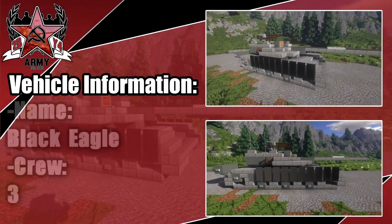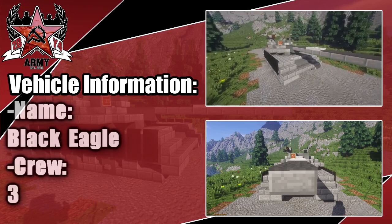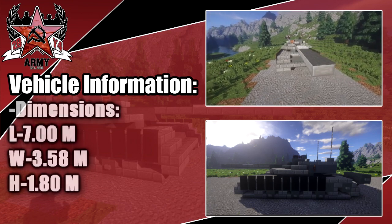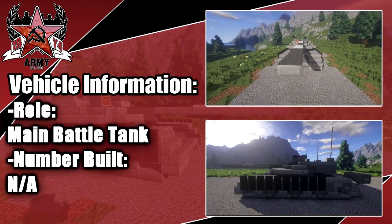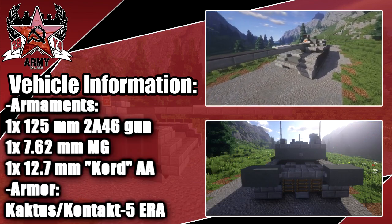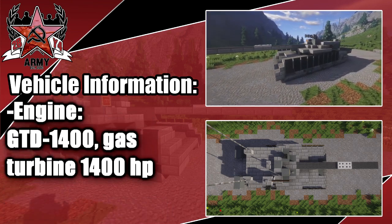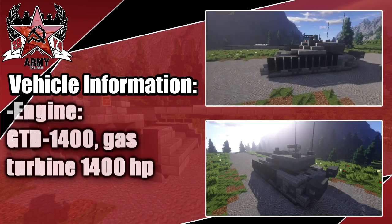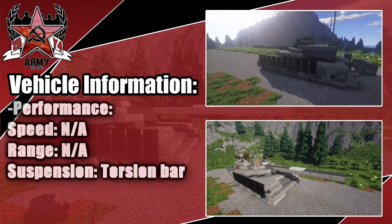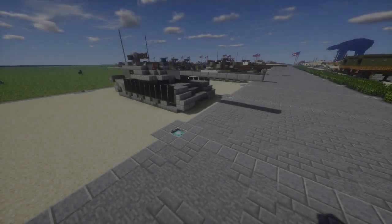Hey guys, welcome back to another Minecraft Modern Warfare vehicle tutorial. Today we're doing the Black Eagle with a crew of three. It has a length of about seven meters — there's no actual prototype built, so we don't know the exact length. Its role would have been a main battle tank. Never built. Main gun: 125 millimeter, plus a couple of MGs, one being an AA gun. Engine: gas turbine with 1,400 horsepower — one of the reasons the project was canceled.